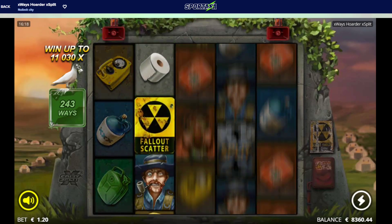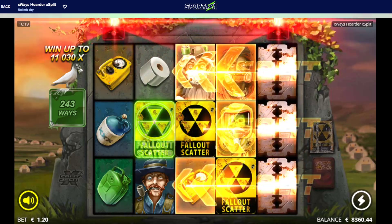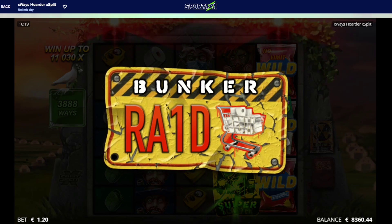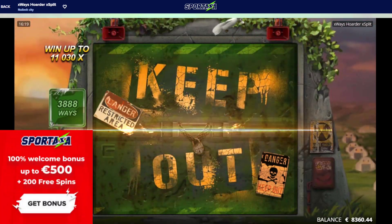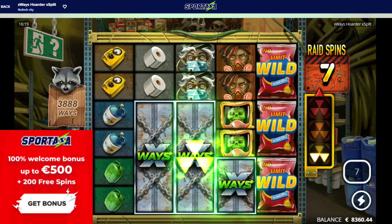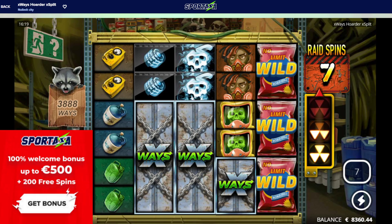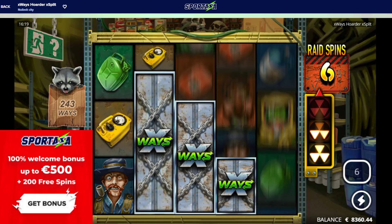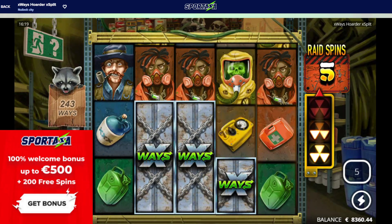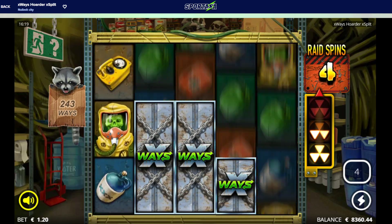We're playing on Sportaza Casino today. If you want to join, the link will be down below at randomcasinobonus.com. After you sign up you can get a 100% deposit bonus up to a max of 500 euro and on top of that 200 free spins as well. They have sports betting, slots, and live casino games.